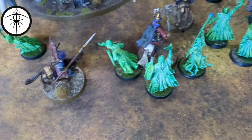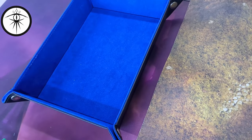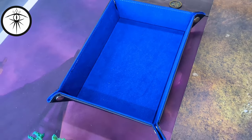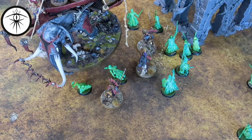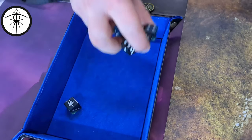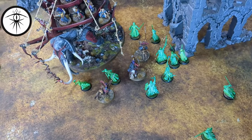Last combat of the round: Sulidan versus the Herald and two. Sulidan gets a six — he wins. Going for the Herald with eight dice since he has two attacks, two wounds, and two fate. One wound lands. The Herald takes a wound, leaving him with one wound and two fate remaining.